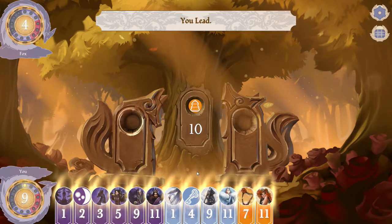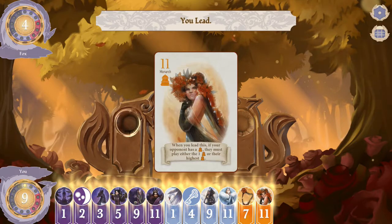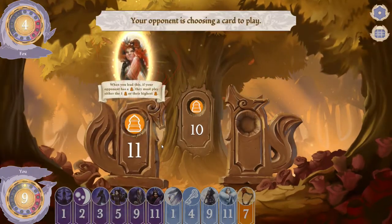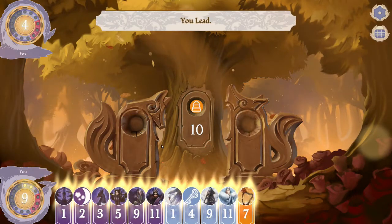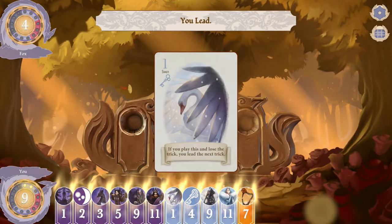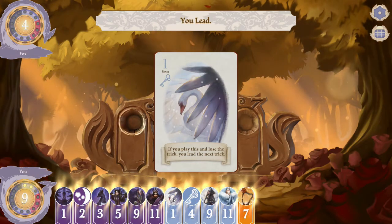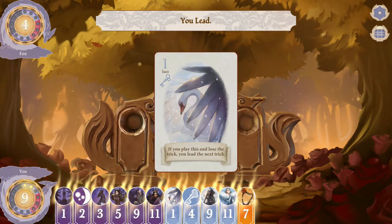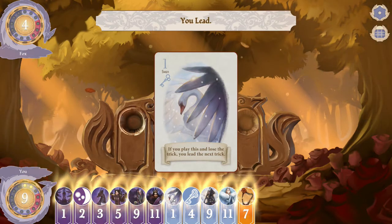The eleven card is known as the monarch. When you play this card it forces the opponent to play their highest card from that given color. So if I play the eleven, my opponent has to play an orange card — their largest orange card. The exception is that they can play the one, otherwise known as the swan card, from that corresponding color.